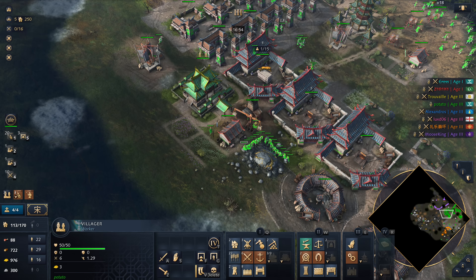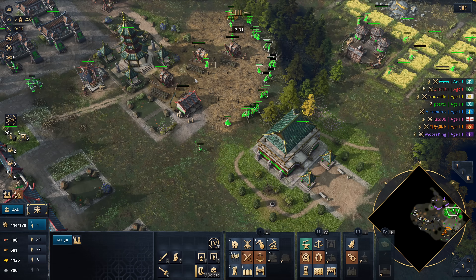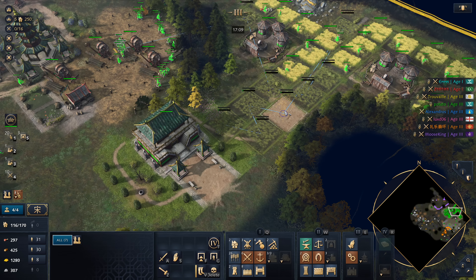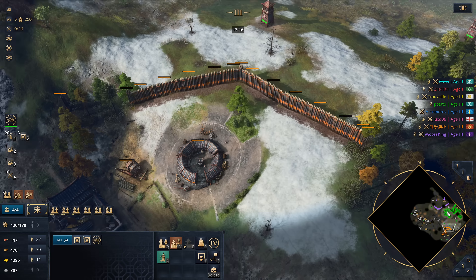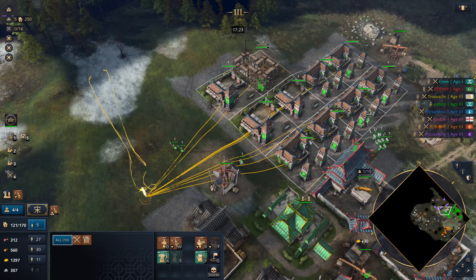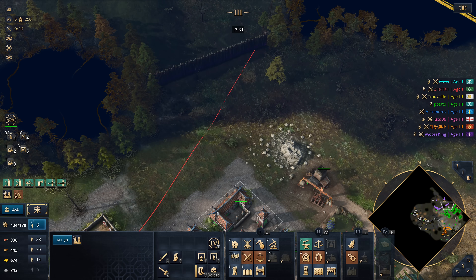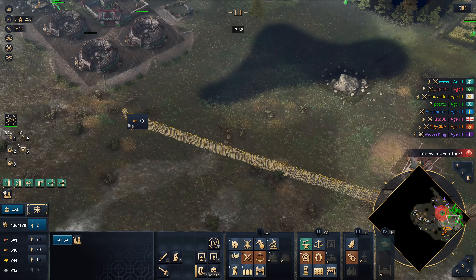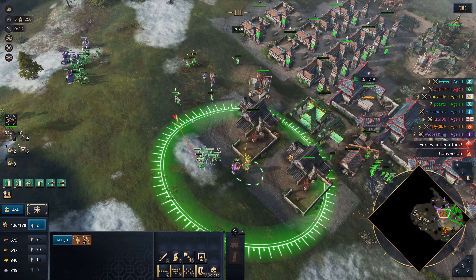We also want to think about an Archery Range and a Blacksmith. Too many villagers on. Okay, so we've got decent vision here. I feel like we've just kind of walked over the purple player, and I don't know really what he's got going on. Let's get an outpost up along this wall. We're just going to do it for the memes.